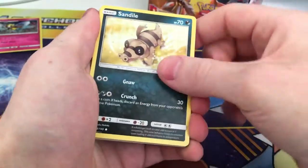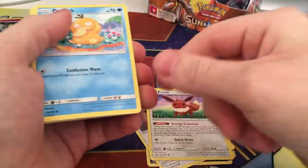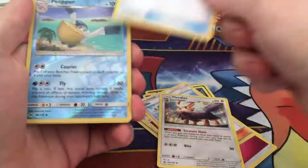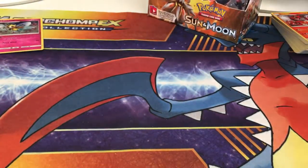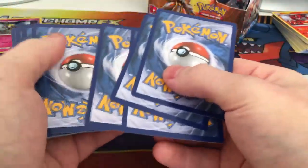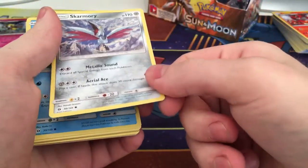I'm absolutely destroying this pack. Starting off with a Sandile, followed by an Alolan Meowth. Pikipek. Eevee — we're getting a lot of Eevees in this box. Fairy Energy. A Lillie — I like this, the full art version of it looks really nice. Herdia. Crushing Hammer. Reverse Rare Pelipper and an Incineroar non-holo. So not the greatest of pulls, but Incineroar's pretty decent — not from a competitive point of view, but from a fun point of view. If you just want to play the game for fun, it's not bad.